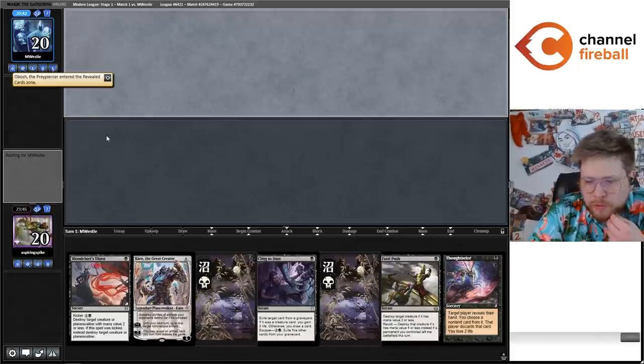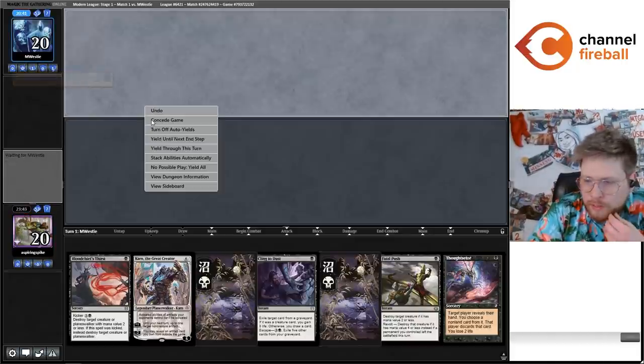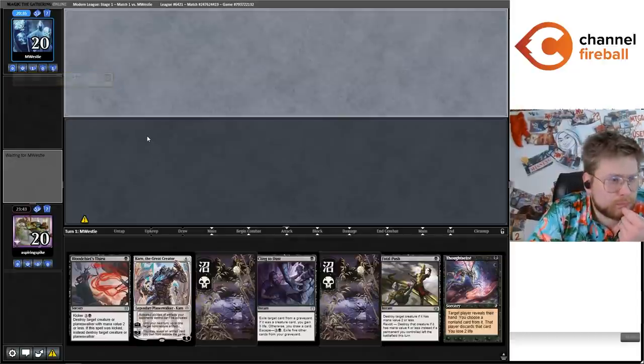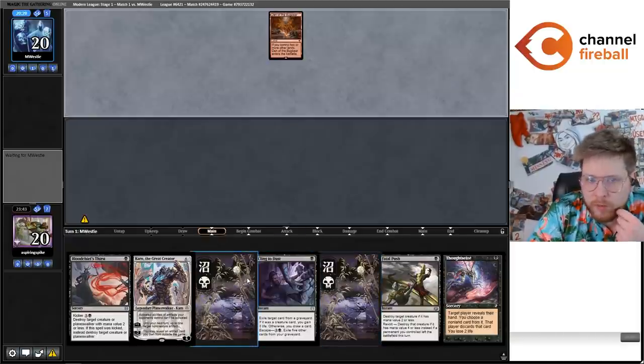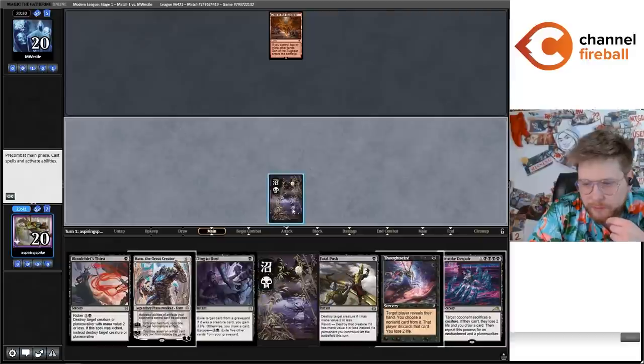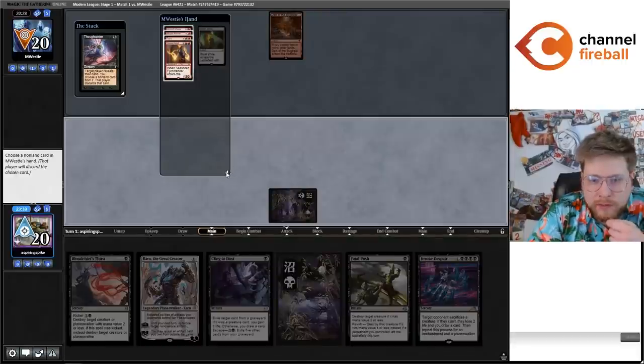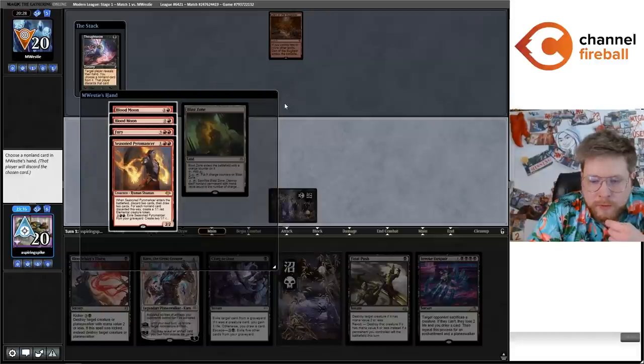Okay, I would say this is a good hand on the draw. I love that we can answer any of their one-mana creatures. We're also on the draw, and in a lot of ways in this matchup having basic swamps can be more important than just having all the answers. Okay, so they've got two Blood Moons — I could obviously take one, but I think it's just better to take a Seasoned Pyromancer here. It is bad that we've got the quadruple black Invoke Despair, but thankfully we're able to find a fetchland.